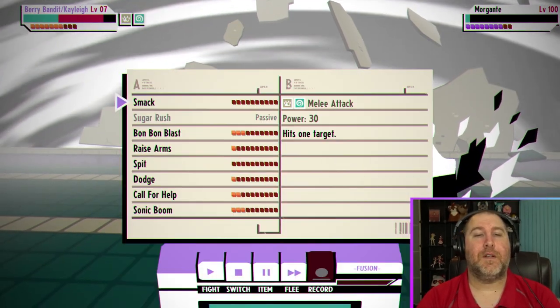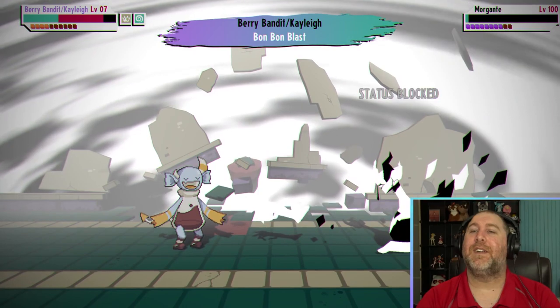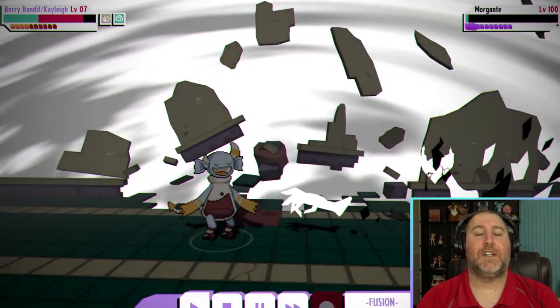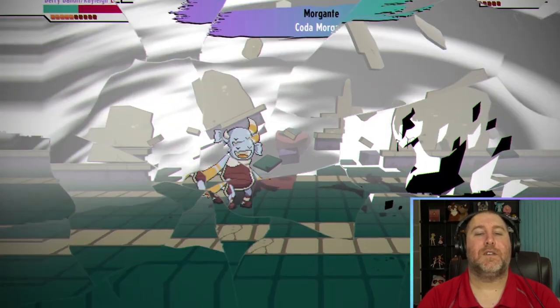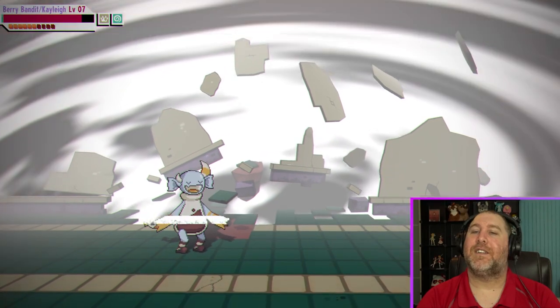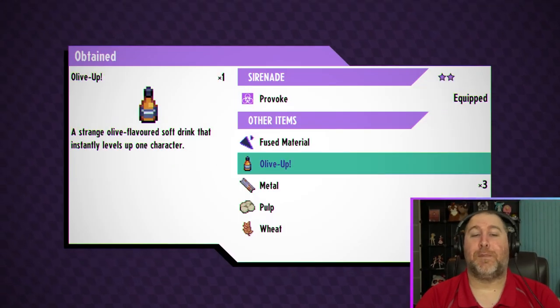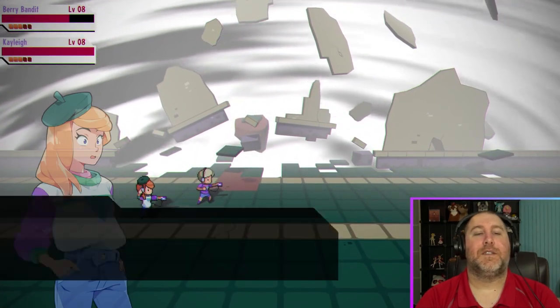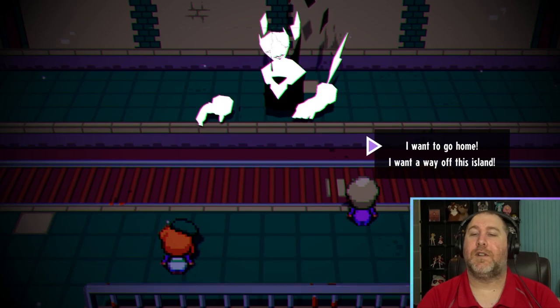'When your goals align with those of your companion, you can fuse to become a singular more powerful beast.' This is sick! Let's kill this thing — hit it with the Bomb Bomb Blast! We somehow beat a level 100 creature! 'Your Astanima increased by 20% — now you can glide for three seconds.' 'My time is drawn to an end. Why have you come to this wretched place?' 'I want to go home.' 'I see — there is a way.'